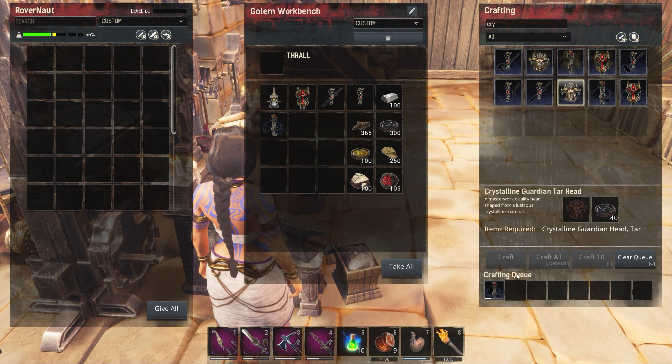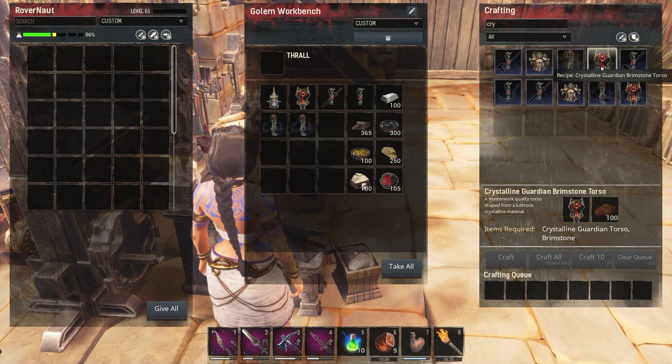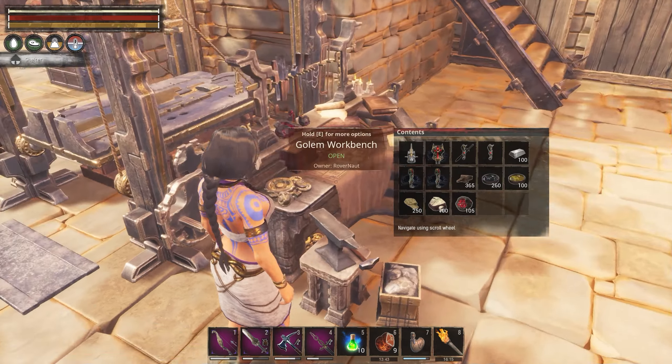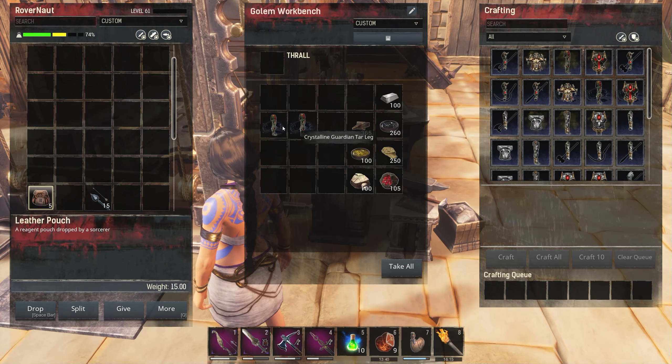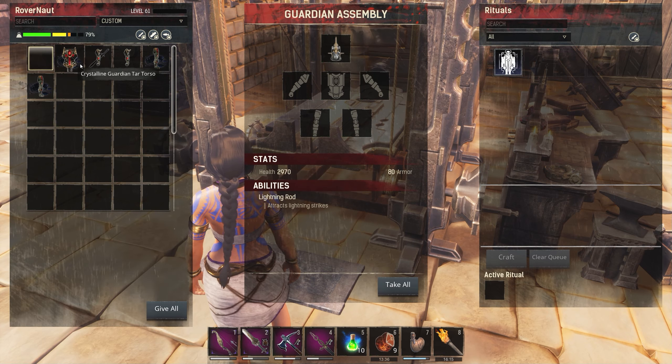For the chest we're going to do — wait, is that the crystalline guardian torso? No, that's the head. Where's the torso? There it is. Brimstone. Okay, I'm not even sure what I'm clicking here — ignore all that. Fantastic, we can take our pieces back because we can't do anything with a lightning head except put it on.